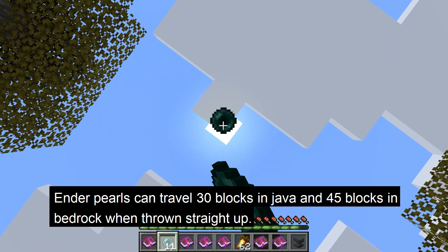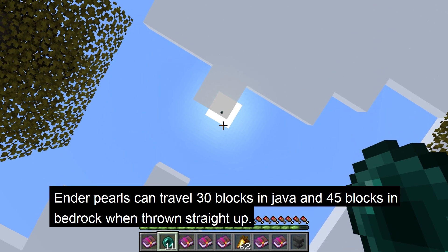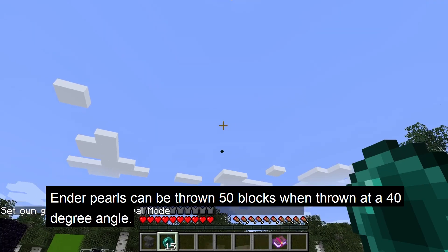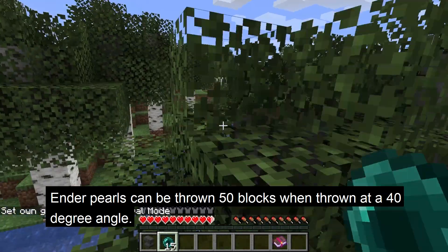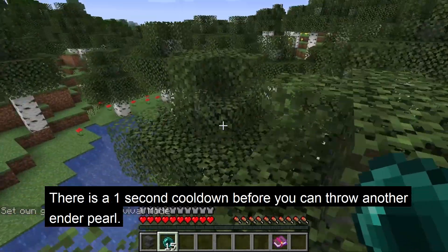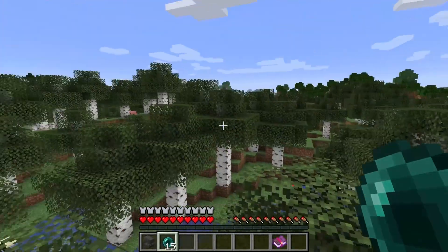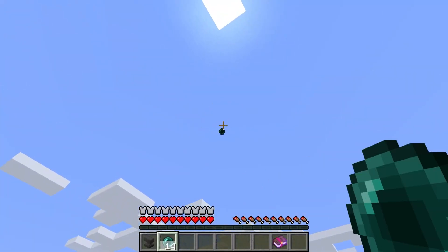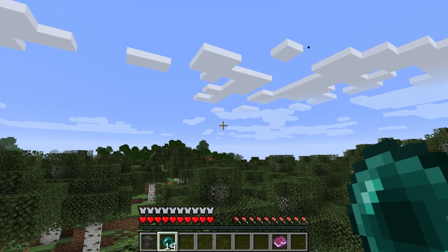Enderpearls can travel 30 blocks in Java and 45 blocks in Bedrock when thrown straight up in the air, and can go 50 blocks forward if thrown at a 40-degree angle. There will be a 1-second cooldown before being able to throw another enderpearl, and a timer visible over the enderpearl in the hotbar will show when you can throw again.